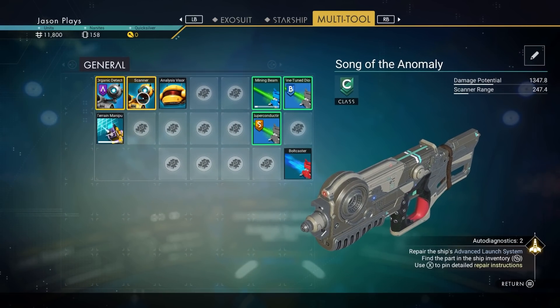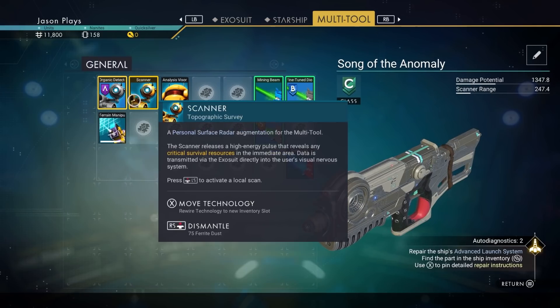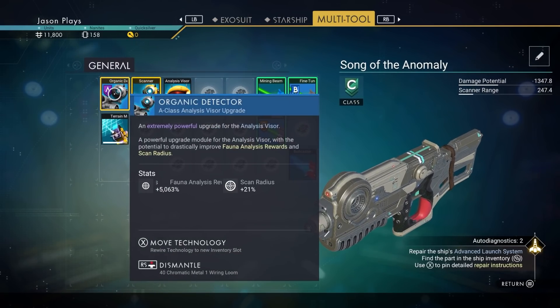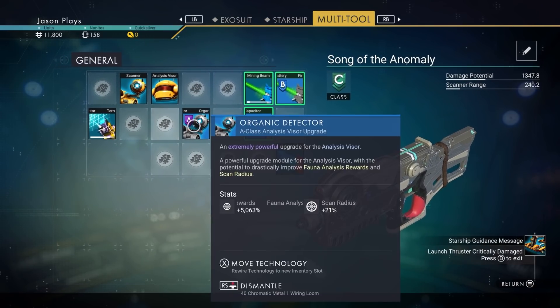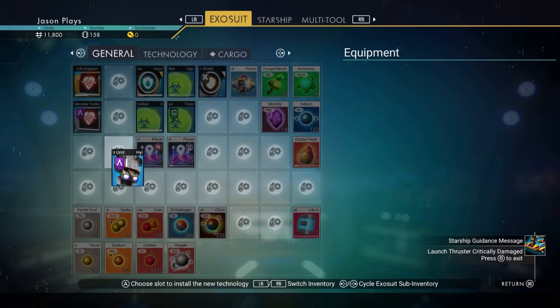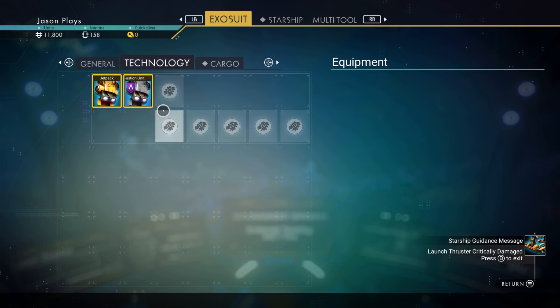A scanner module — that way we can get more money when we scan things. Remember: always put your modules next to each other. All the upgrades that go together, always put them touching, because you see that yellow box around them? If you move one away, there's no more yellow box. That yellow box means they're getting a bonus because they're next to each other. Definitely put them together.